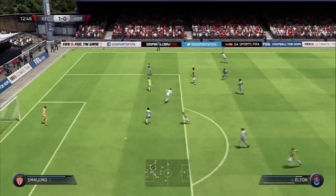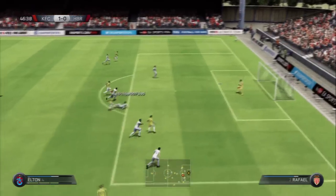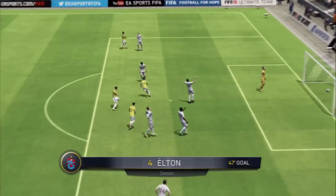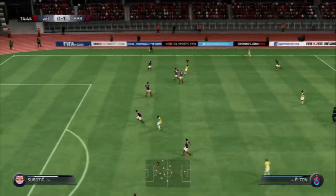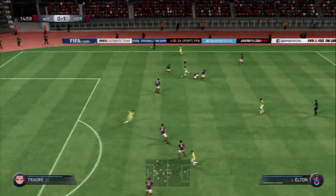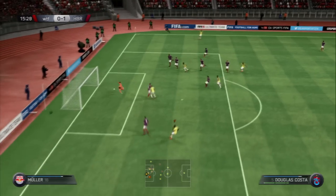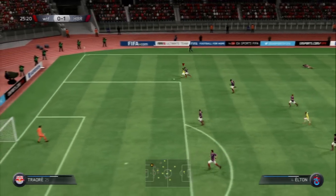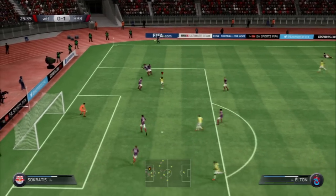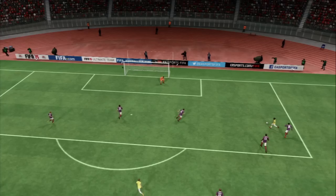He feels so amazing guys — he is so agile. He does not need any strength at all because the players don't knock him off the ball. His reactions, agility, and balance keep him fully planted with the ball. He just dribbles around defenders like this. His shot is amazing guys — he feels like he's got a bullet. Even though he's got like 70 shot power, it feels a lot better. The defender could not get the ball off him, and he just puts it in the back of the net.